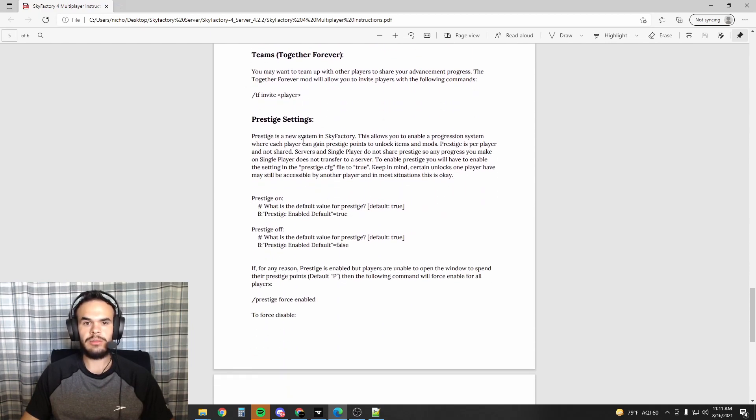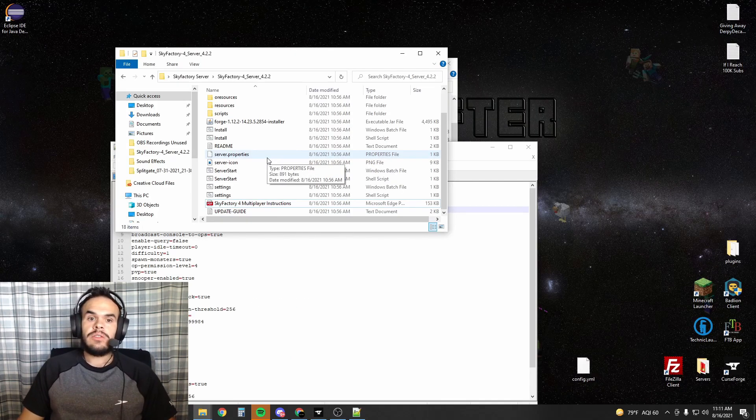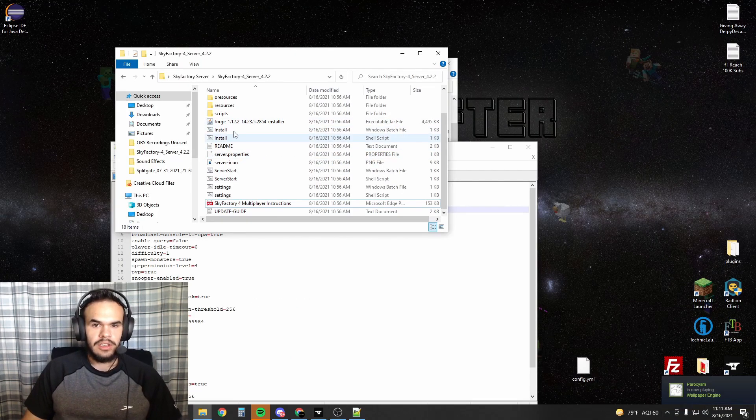It will go through the creation for setting up teams and creating new islands for your friends that join your server, so definitely give that a quick read. Next, if you're on Windows, find the Windows batch file called install — but make sure you click on the Windows batch file, not the shell script.